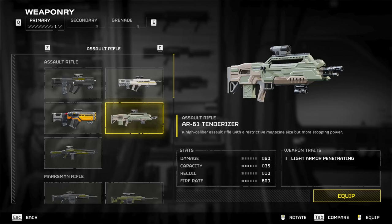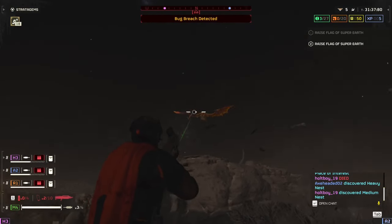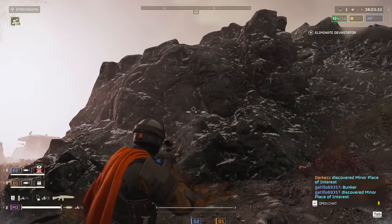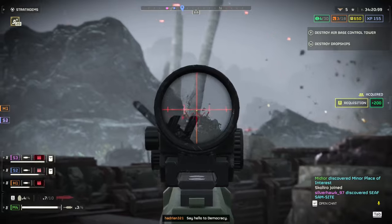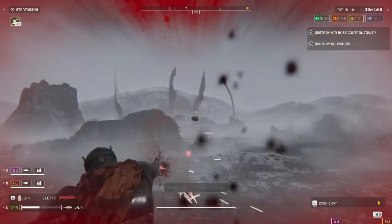Let's start with the AR-61 Tenderizer. The main appeal of this gun is the low recoil and great accuracy. You can just hold down the trigger and it will shoot straight at the target, while other ARs might start flying all over the place. Against bots, this gun handles well, allowing you to click heads to get kills. However, the light armor penetration makes it fall behind other options like the BR-14 Adjudicator.